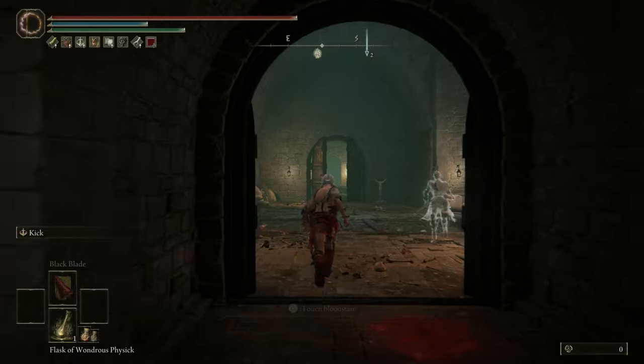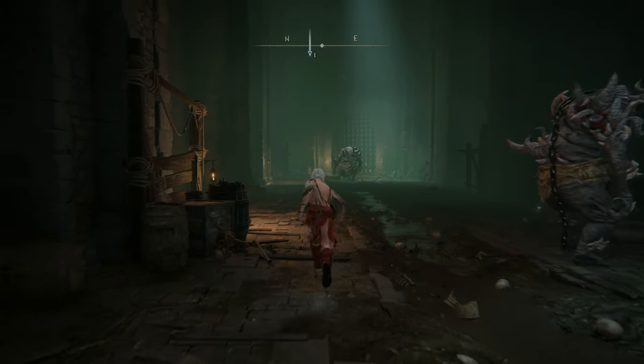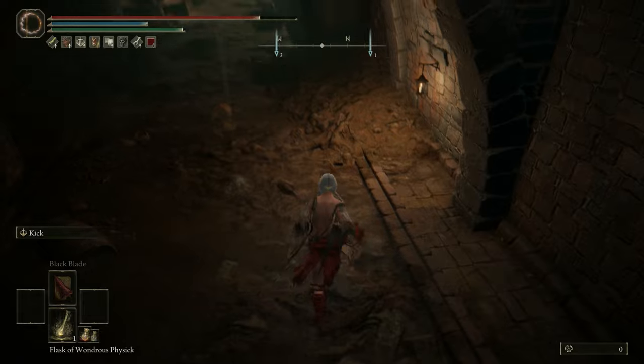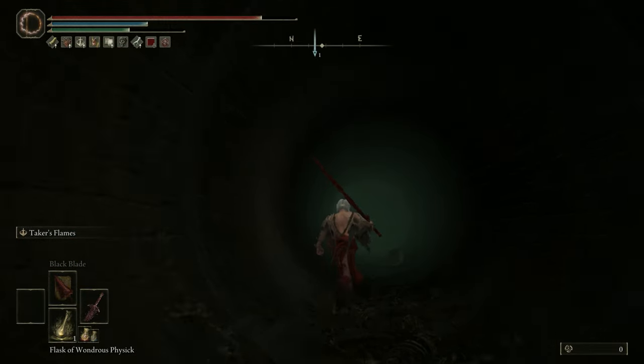Now the route to Moog gets a little complicated from here, so we're going to slow down the footage a little bit. That door across the hallway from the grace should be closed if it's your first time down here, so don't worry about that. The first thing we're going to do is go to the end of the hallway and drop down into the sewer region. There are two tricky jumps we're going to have to do once we get inside of this tunnel.